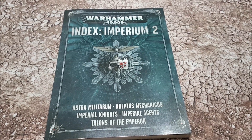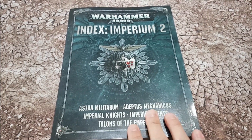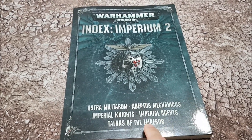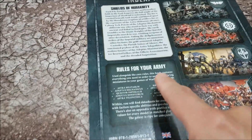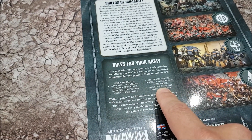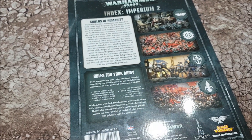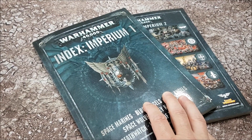Welcome to this overview of Index Imperium 2. If you want to know what's in the book, it's got the Guard, the Admech, Knights, but also Sisters of Silence, the Assassins, the Inquisition, and Fortifications. All the Space Marines are in Index Imperium 1.